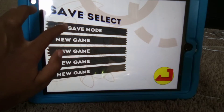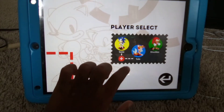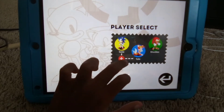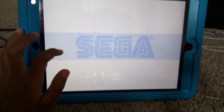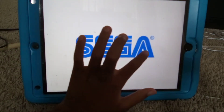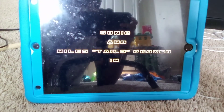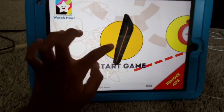To access the level select, you need to press — no, wait — just select any player. I'm gonna stick to Sonic. Then you need to press S, E, G... oops, I missed it. Dang it. All right, let's try that again.